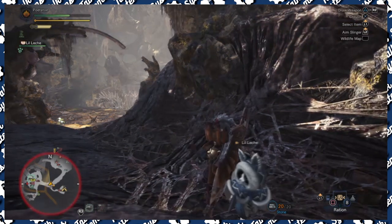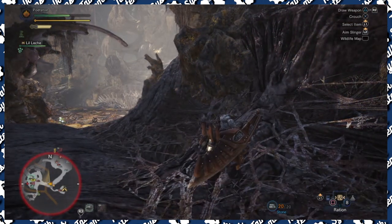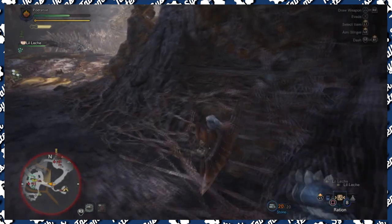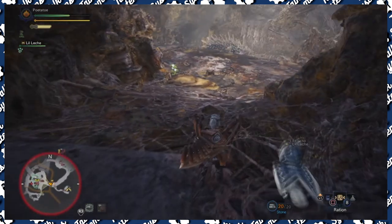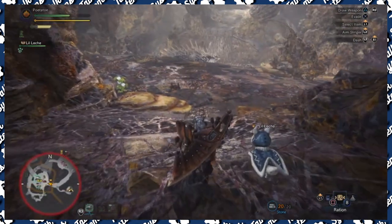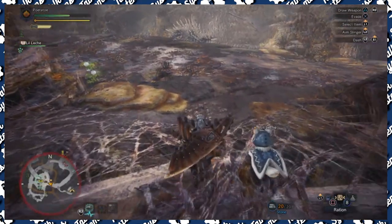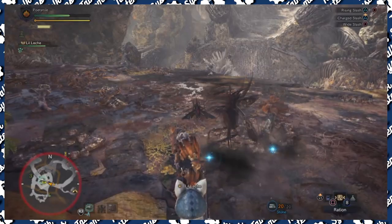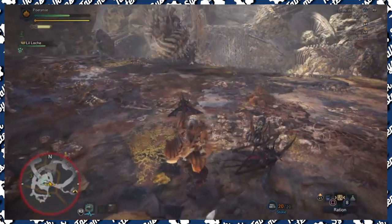Hey everybody, it's Po here. This is a tutorial on how to do the Persistent Pests quest — you'll need to slay around 12 to 15 horntars. This is also a really good spot to grind for monster fluid, horntar wings, and horntar shells.